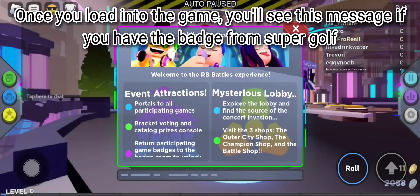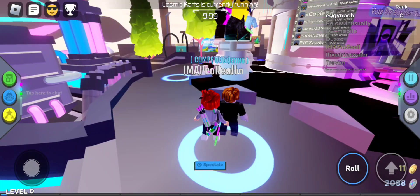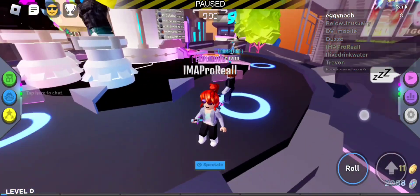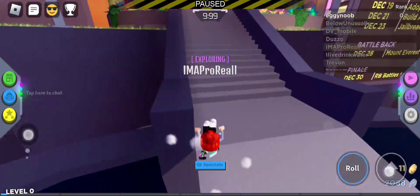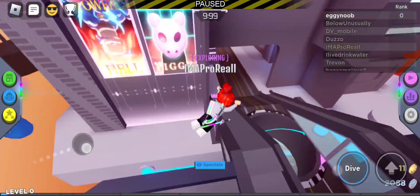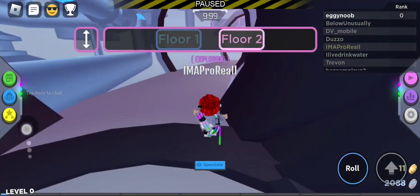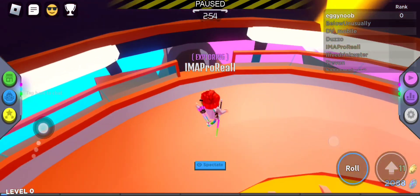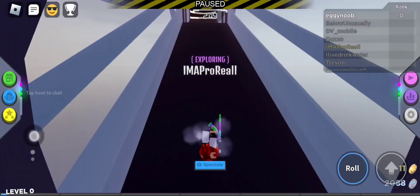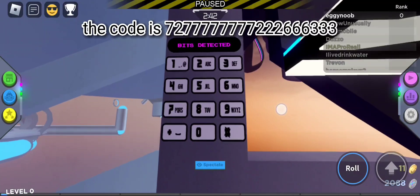Now you need to join the Archibald game. Once you load into the game, you will see a message if you have a badge from Super Golf. Here you need to put in the code to access the elevator. The code is 72777777722666333.